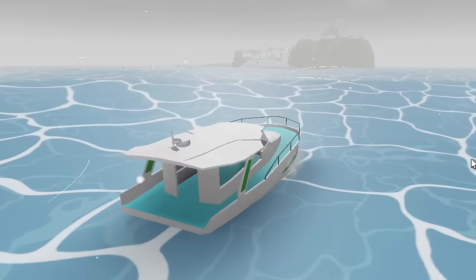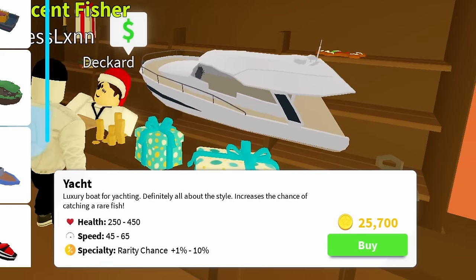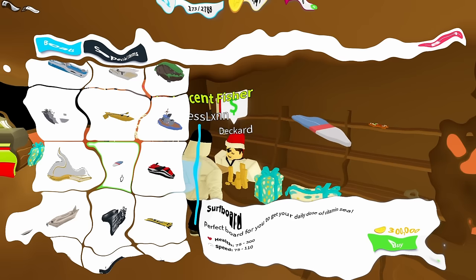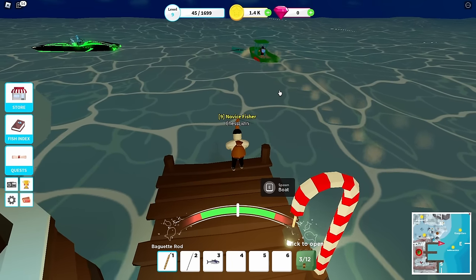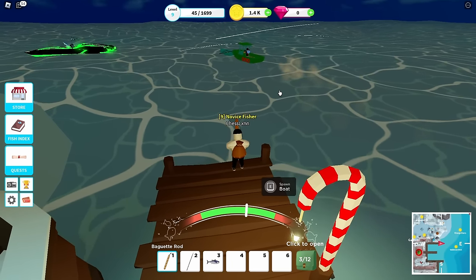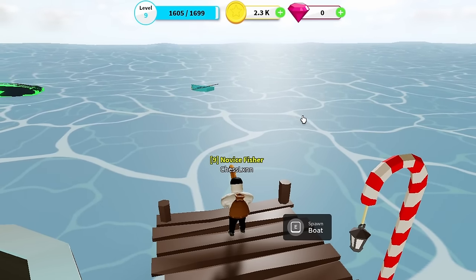Boats are one of the most important investments in the game, and I needed to save up for a decent one. I was going for the yacht. Surprisingly, the yacht was actually cheaper than a little surfboard — I was flabbergasted by the price difference. Either way, I had to earn 26k from fishing to afford it. I kept fishing at Port Jackson until level 10, when I unlocked Eruption Island.